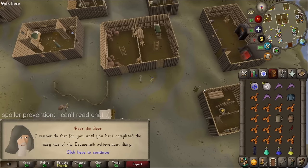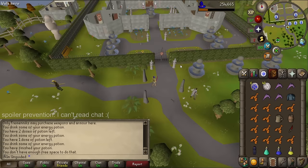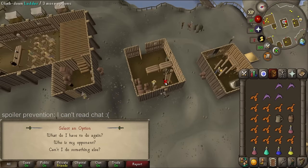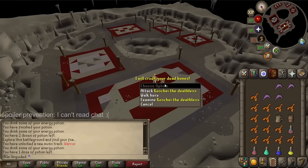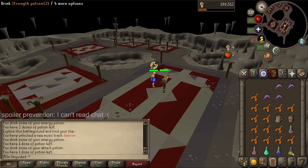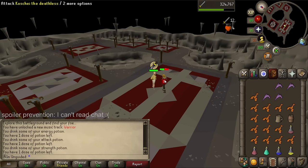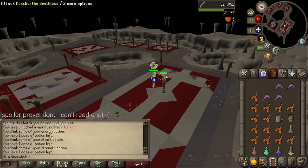I go in completely unarmed. I pray melee and drink my potions. The guy said on the fourth fight you have to fight to the death, so I wonder if there's a mechanic where I have to die. I feel like that's something this game would throw at you. After a couple of phases he starts draining my prayer repeatedly. He goes crazy on me and I can't see his HP going down.